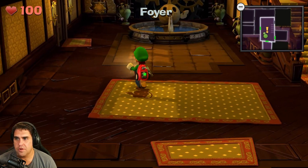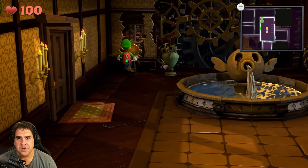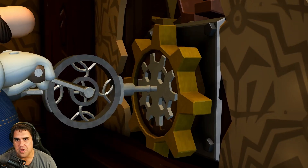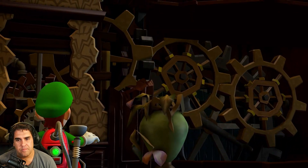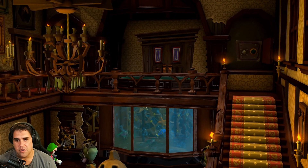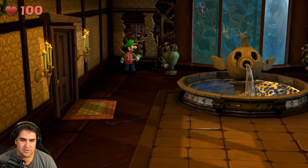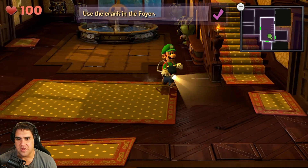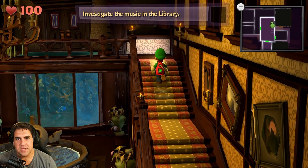Alright, crank time — let's see what it does. We're supposed to open up the north side. It moved the aquarium down, so now we can access it. We did it! Use the crank in the floor. Now let's move on — we need to investigate the music in the library.